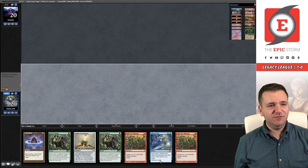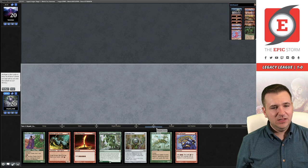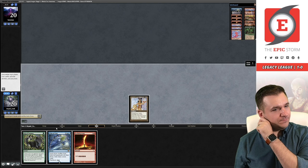On the play for game number two — double Veil of Summer, but this hand doesn't really play magic so we're going to ship it. This hand does have a Xantid Swarm but doesn't do anything aside from that, so I don't know if you're supposed to keep this or not — I'm just going to ship. Going to four — okay.